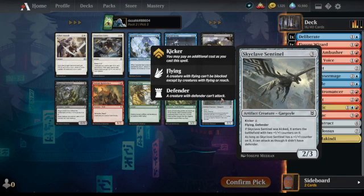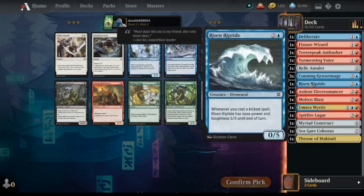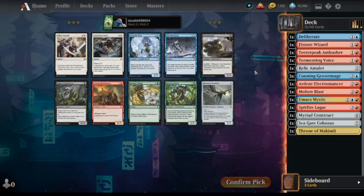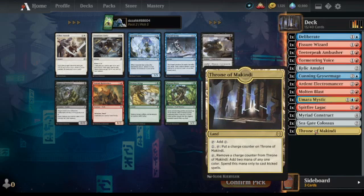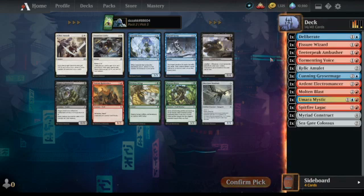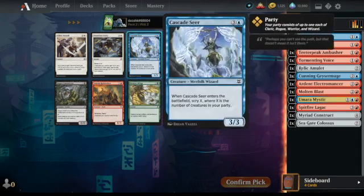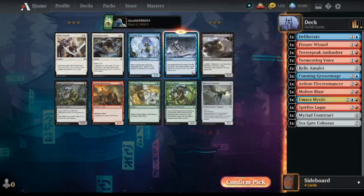We've got a Gargoyle here — two/three Flying Defender with Kicker. It's looking like we're not going for kicker spells, so we can just drop Risen Riptide for now. Maybe Throne of McKindy too. I quite like Glacial Grasp — that looks pretty good to me. But we do have quite a lot of three drops now.